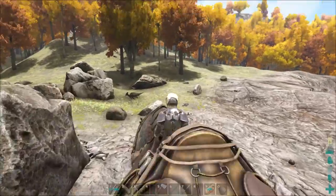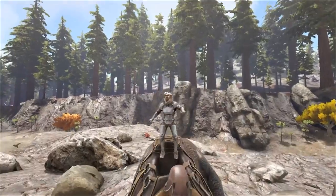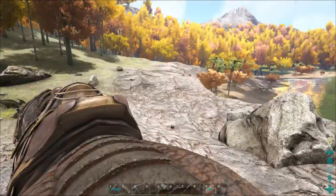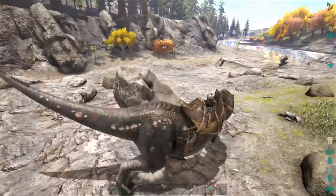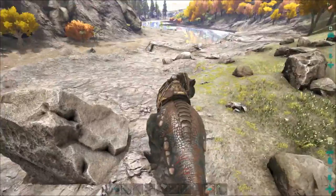I think this is a fantastic spot especially because we're making the server extra hard by disabling flyers and disabling gigas. By the way, if you enjoy the video do me a favor and subscribe, share, and like. So what we need to do now is start getting some materials ready to build just a little hut for a bed - I still got to figure out how all the Primitive Plus stuff even works.